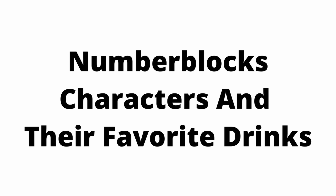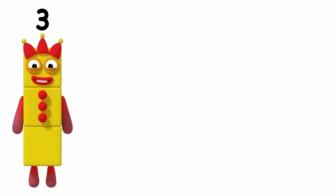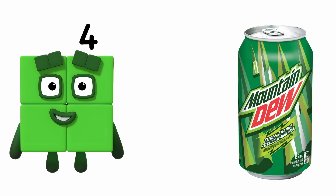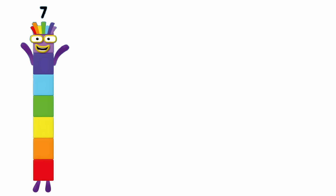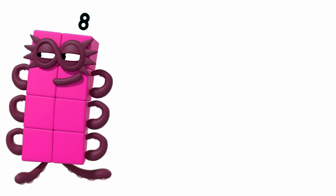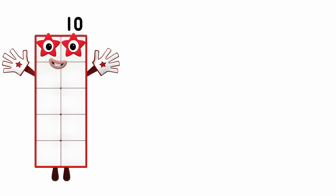Numberblock characters and their favorite drinks. One: Coca-Cola. Two: Orange Juice. Three: Fanta. Four: Mountain Dew. Five: Sunkist. Six: Grappico. Seven: Prime. Eight: Poppy. Nine: Diet Coke. Ten: Smoothie.